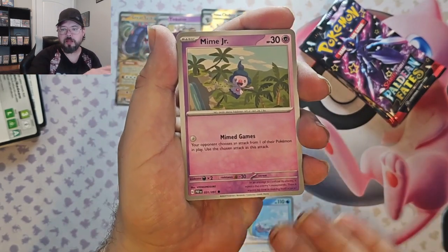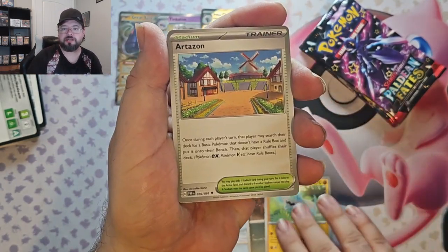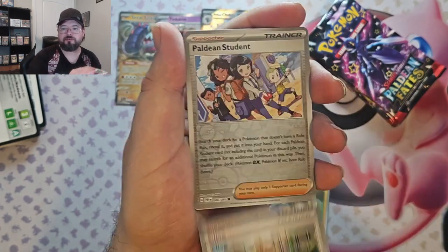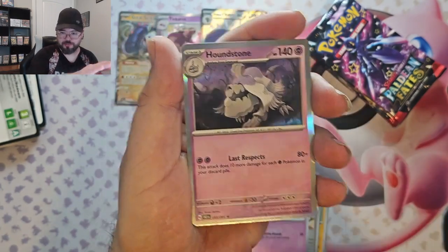Pack four: Lapras, Mime Jr., Maschiff, Barboach, Artisan, Lanturn, Kleavor, Paldean Student Reverse, Cacnea Reverse, and Houndstone.